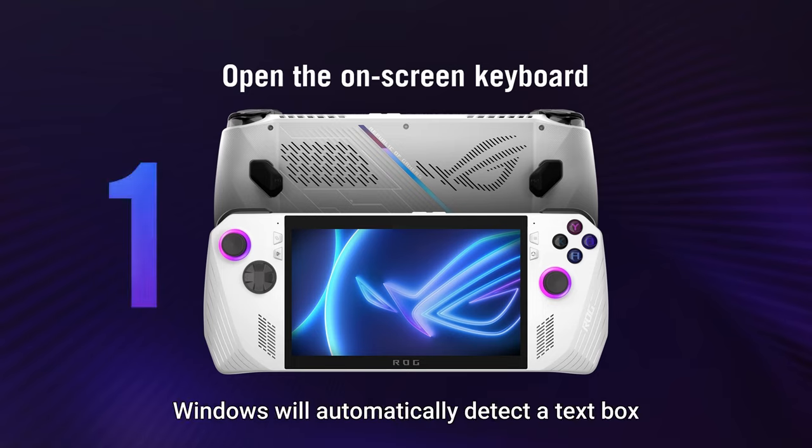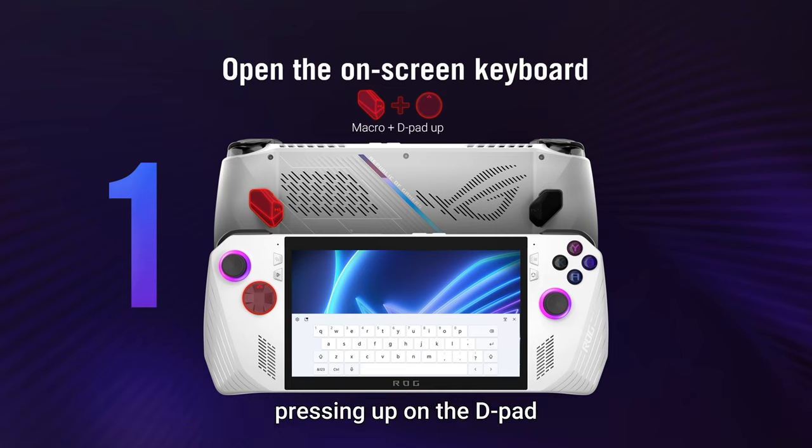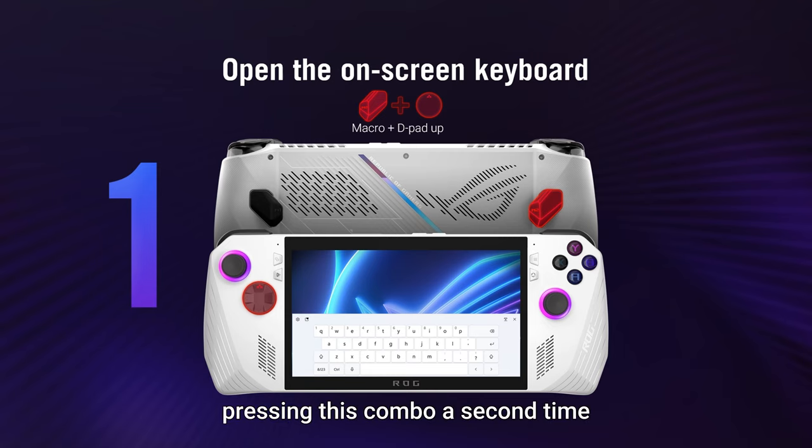Open the on-screen keyboard: most of the time Windows will automatically detect a text box and pop up the on-screen keyboard for you, but if it doesn't, press either of the rear macro paddles while pressing up on the D-pad and the virtual keyboard will appear.